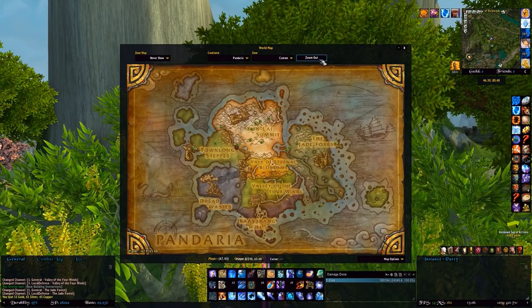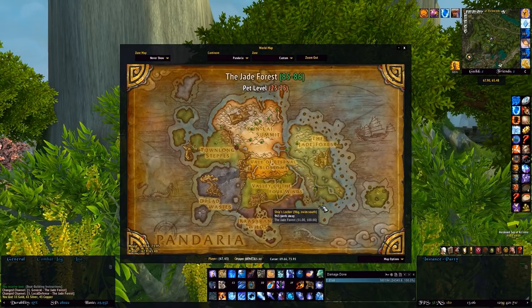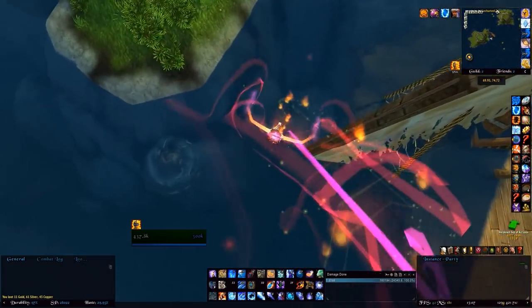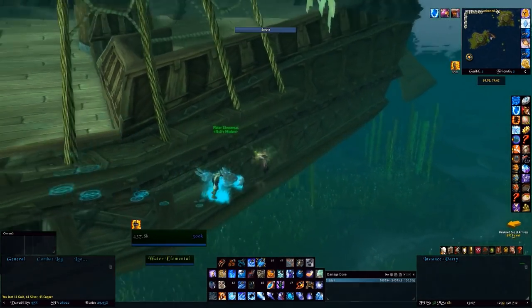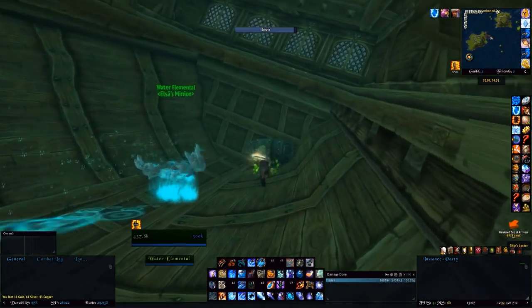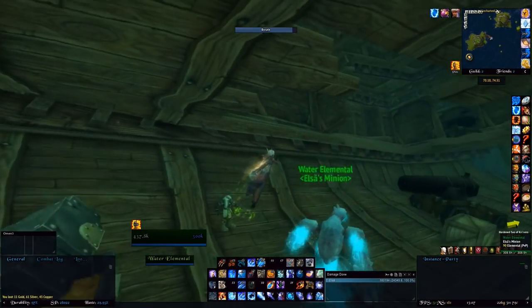Next we're heading to the Ship's Locker — it's a little off the map but just down there. Down at the ship's locker there will be a boat. What you want to do is swim underneath the water into the side of the boat — don't worry, there are no sharks or anything. Swim up and there is the chest. Looting that gives you a bit less than 100 gold.